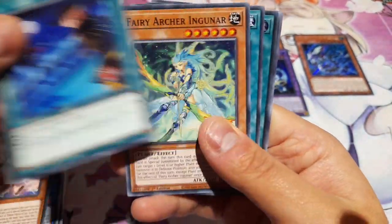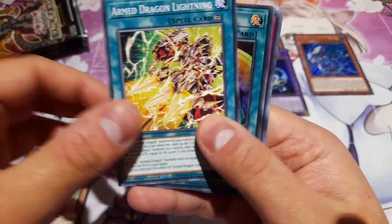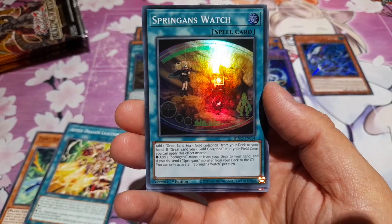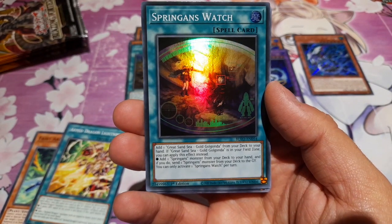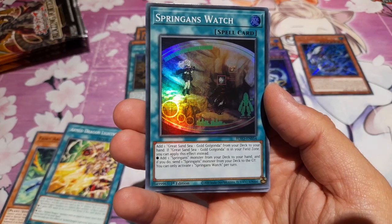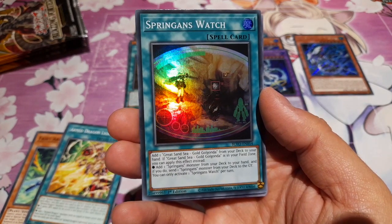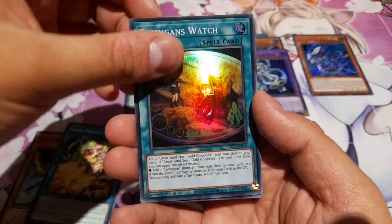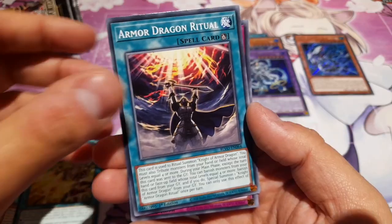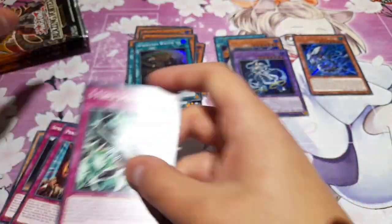We have Neeroy again, S-Force Showdown again — I think we've got a playset of that. Fairy Archer. Arm Dragon Lightning. Springens Watch — it lets you get the field spell, but if it's already there, you get to add a Springens monster from your deck to your hand, and if you do, send a Springens monster from your deck to your GY, immediately setting up your Springens plays. It seems like a really fast archetype. It's a shame I haven't come across any of the Xyz yet.